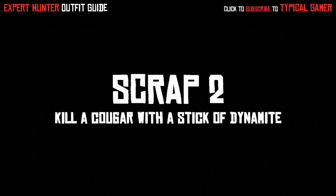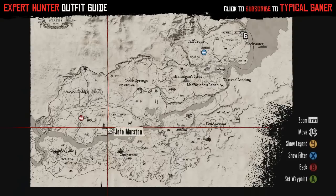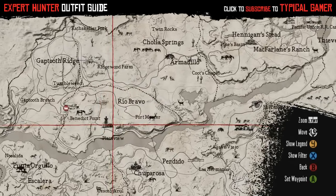Scrap 2 is to kill a cougar with a stick of dynamite. You'll want to go to Plainview for this one. There are cougars in other spots too, like the red area I mentioned on the map, but Plainview is where I found the most cougars.